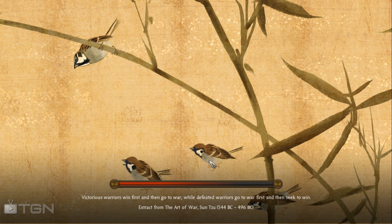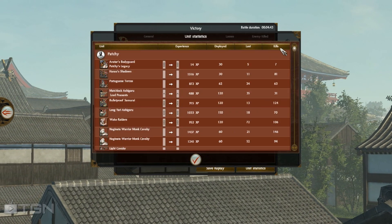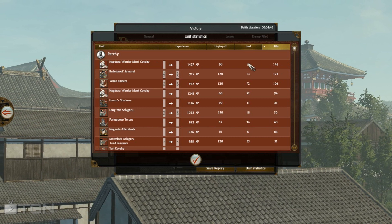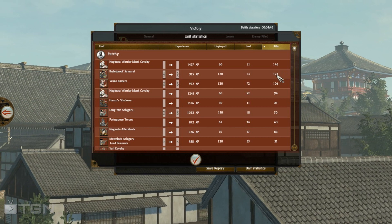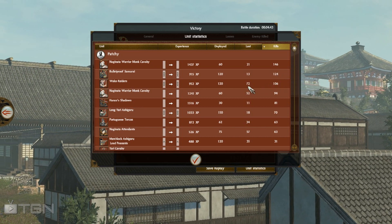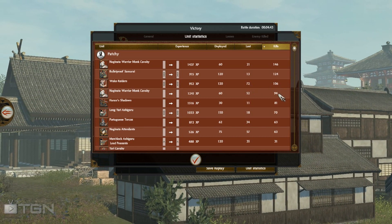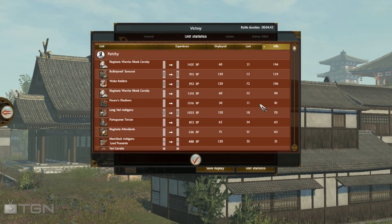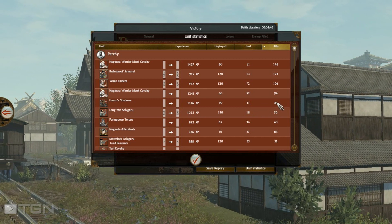I have a second battle to show you. My micro was definitely slow and I made mistakes, but I put together a plan that allowed for those mistakes. Let's look at the statistics. This Nagi Monk Cav that went through those swords got a lot of kills. My bulletproof samurai hosed a couple of cav units and some Nagi attendants. The Waka Raiders — those Katana Samurai were fairly tough, so they did take quite a few losses. Another Nagi Warrior Monk Cav did really well, and Hanzo's Shadows — not all that great for a unit that cost 1800 koku, but it wasn't in the fight for very long and 81 kills wasn't bad.